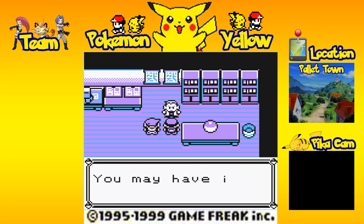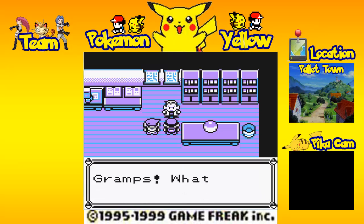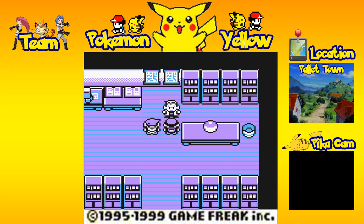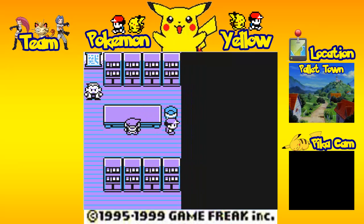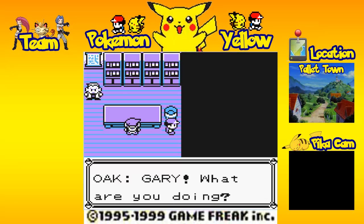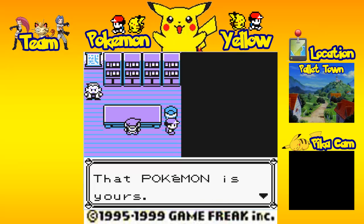'It's called a Pokeball. It holds Pokemon inside. You may have it — go on and take it.' 'Hey, Gramps! What about me?' Well, you're the black sheep of the family, so no one really cares about your opinion. And Gary is going to come over and be a douche and push me out of the way because he is a selfish piece of poop. 'Gary! What are you doing?' 'Gramps, I want that one!' Alright then — 'That Pokemon's yours.'